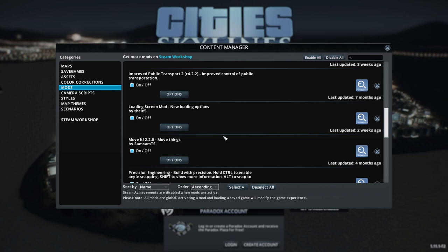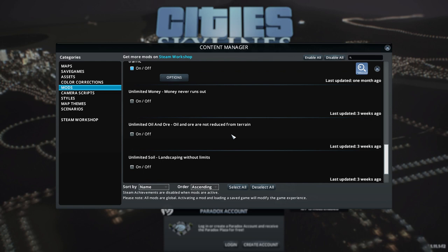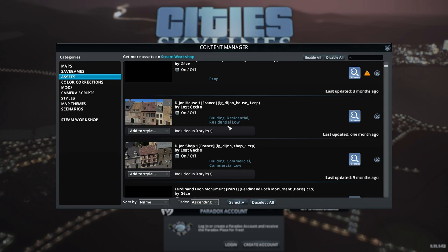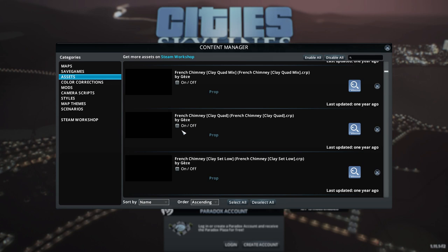We also have a Loading Screen Mod — just installed it about five minutes ago. We have Move It, which allows us to move things. Precision Engineering gives us a little bit more information about roads while placing them. Traffic Manager: President Edition — again something I've been told I must have. And I think that's it for our mods. Styling-wise, we've gone for the European buildings, which only affects high density districts. There are a lot of assets — some of them are old French style stuff — I'm not going to use them for this playthrough because some of them are broken and I need to go through them and have a look.